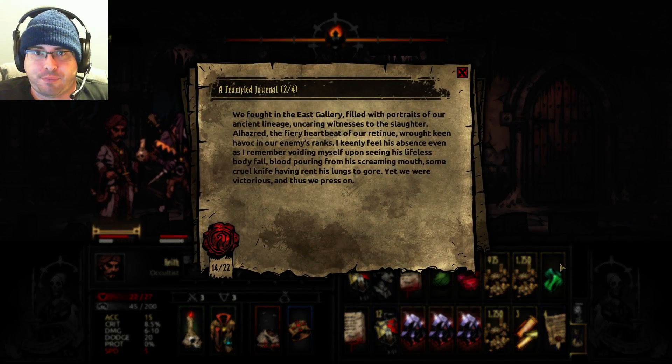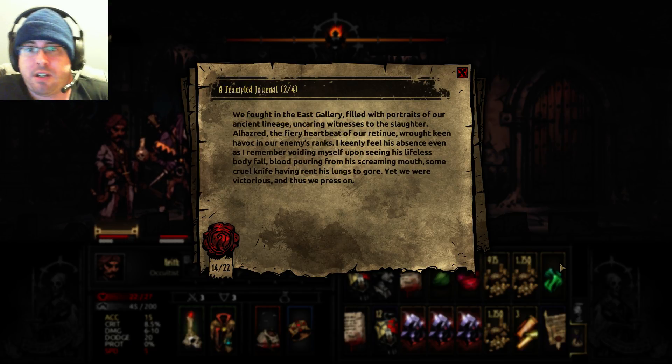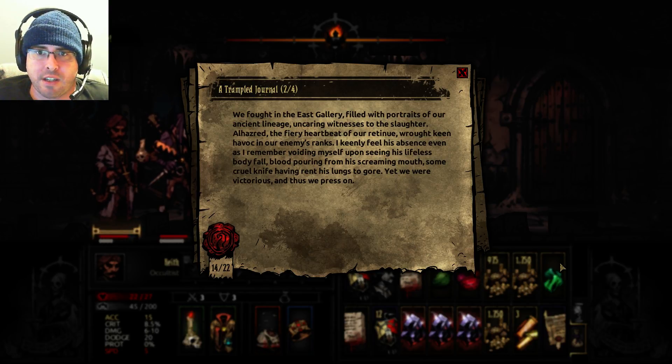Trample Journal. We fought in the East Gallery, filled with portraits of our ancient lineage — uncaring witness to the slaughter. Al-Zarad, the fiery heartbeat of our retinue, wrought keen havoc in our enemies' ranks. I keenly feel his absence, even as I remember voiding myself upon seeing his lifeless body fall, blood pouring from his screaming mouth, some cruel knife having rent his lungs to gore. Yet, we're victorious, and thus we press on. This is a violent journal — with a word I don't know.